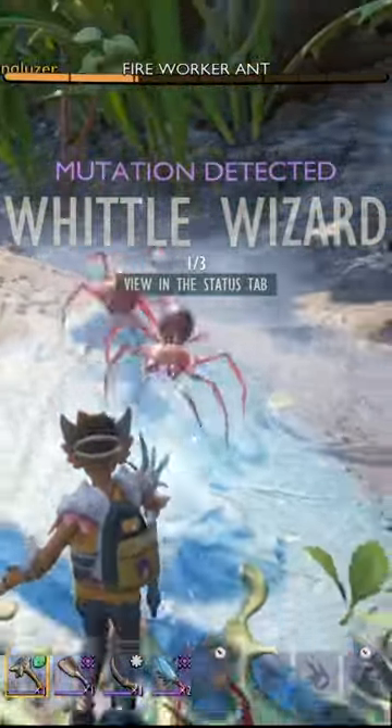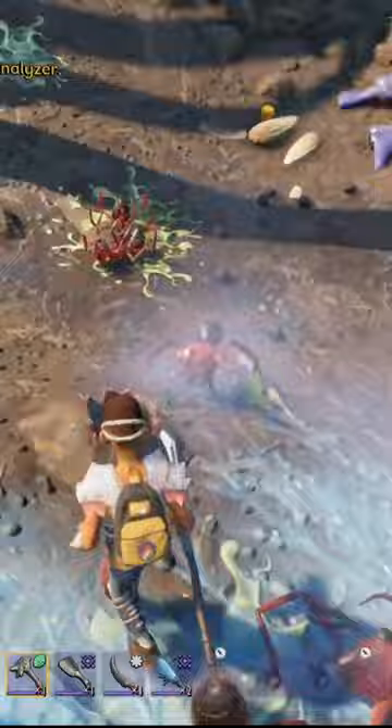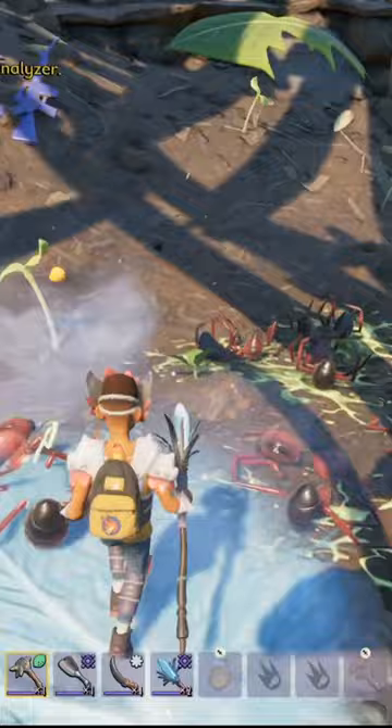The Wheel Wizard Mutation is now working in Grounded. When it launched in 1.0, this was missing. To activate it, you need to kill 40 enemies with staves. The next level after that is 100, and the third level is 200.